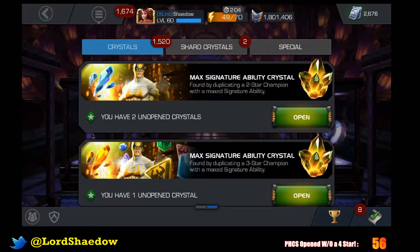Anyway, we're going to start off opening up the signature crystals, and then we're going to open up three four-star crystals. One is a hero crystal straight out, and the other two are in shards. So let's get started.